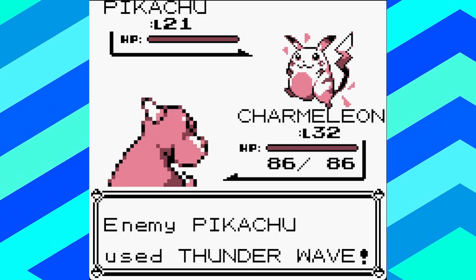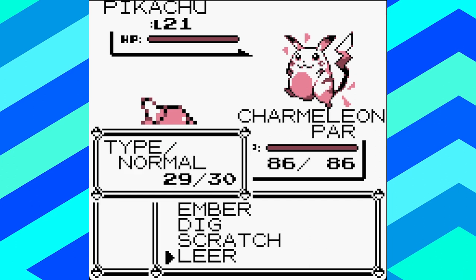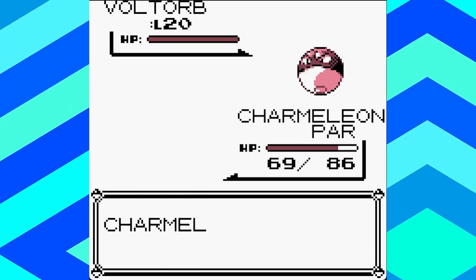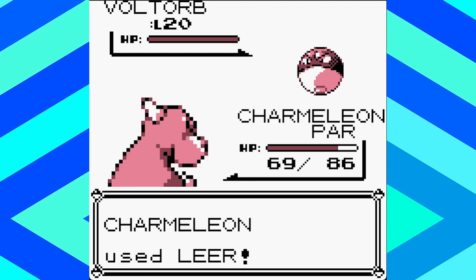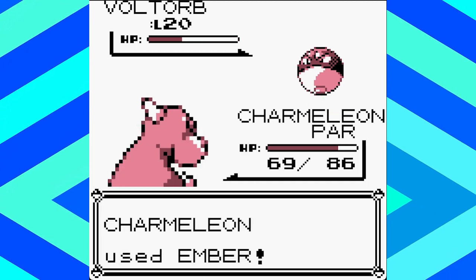This glitch can even happen in playthroughs if you're not thinking. One time my friend Elias and I were racing through Pokémon Red and Blue, and I was fighting the trainers in Surge's gym. I got paralyzed by one of the gym trainers' Pokémon and used Dig, forgetting the glitch existed. So I just sat there being invincible and won the fight. We never finished the race though, because Elias' game crashed in Lavender Town and he didn't want to go through Rock Tunnel a second time.